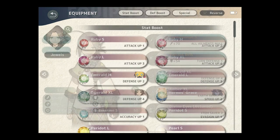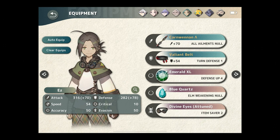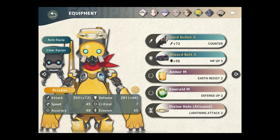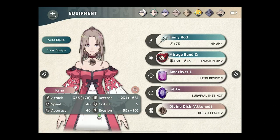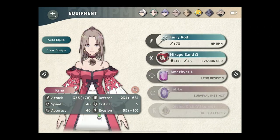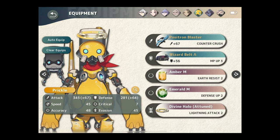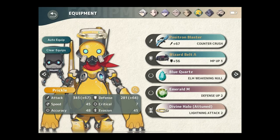Who else will I probably have on this boss? It seems like his grenades are apparently very useful for switching the element the boss is using and/or weak to. Do we choose Prickle? The barriers are pretty nice. He's got a counter — I don't know if counter makes sense here. Counter crush would probably be better. So we've got the positron blaster — or is Kina better? Because she can do barriers, though she can't do mega barriers. Why is her HP so high? It's her rod. So she's more survivable technically. Prickle's defense is better. Let's get that other elemental weakening null gem. We will take this team yet again.